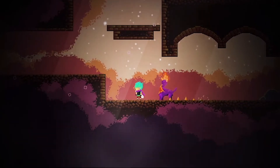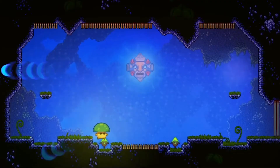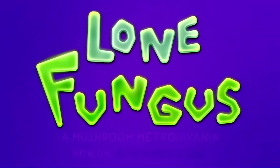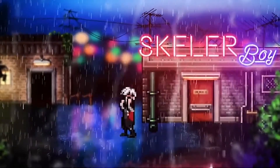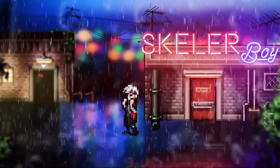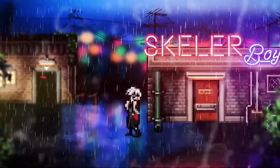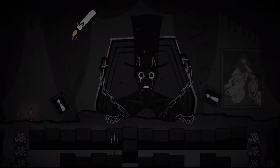Looking ahead at this episode: first up we have pixel art 2D action adventure game Lost Souls. Then we have Mushroom Metroidvania Adventure Lone Fungus. And just to keep the theme of 2D games, we have retro horror pixel game Skeller Boy, which has gone old school with the anaglyph red-blue 3D glasses. Lastly, we have the Mary Shelley inspired Thy Creature. Let's jump in.